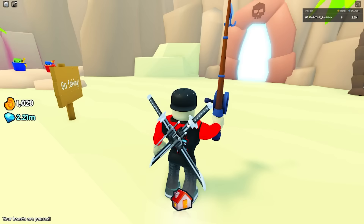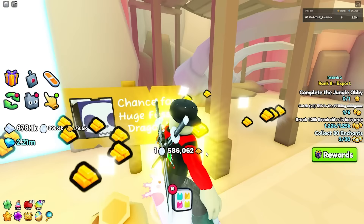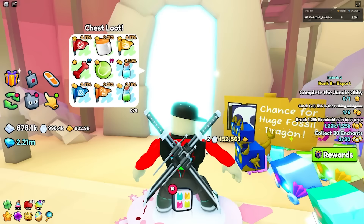Conveniently, it's right as you leave the fishing area, so you're going to jump on over this way. It's right over here at the dig site. The dig site has a chance to spawn a huge fossil dragon — probably one of the coolest ones in the entire game for sure — but the chances on this one are also very, very slim.